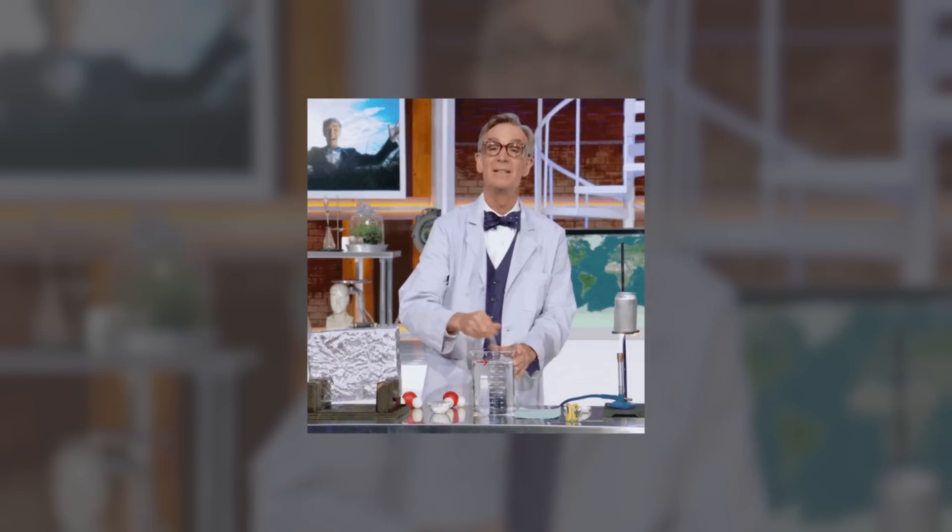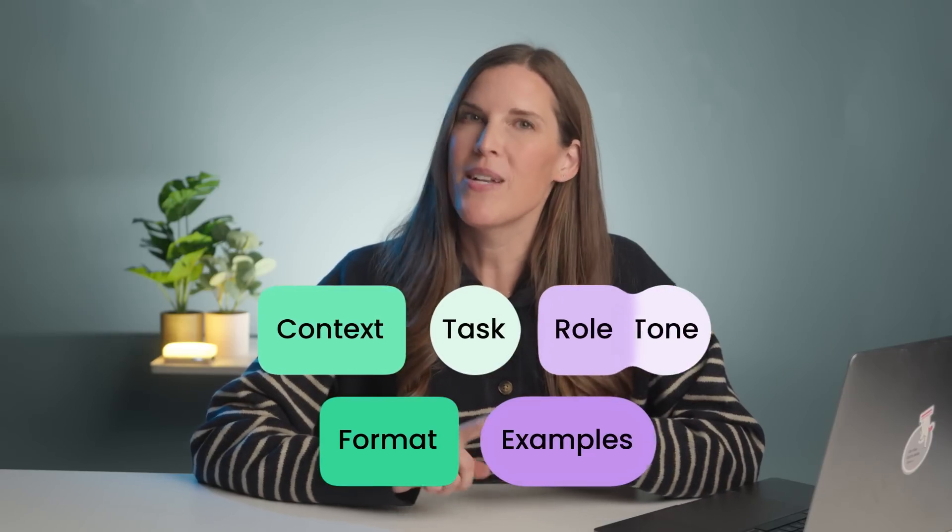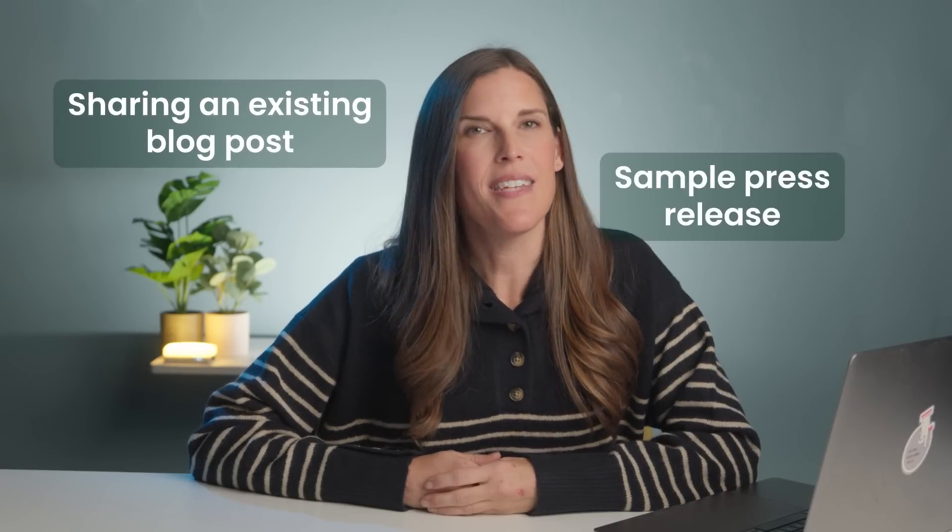Now that we've got the basics covered, let's talk about how to improve your prompts and make them more specific — this is where the intermediate level comes in. You start adding more layers to the formula to further guide ChatGPT and get better results. Our intermediate level prompt looks like this: context plus task plus format plus examples plus role plus tone. One of the most effective ways to guide ChatGPT is by providing specific examples of the kind of content you want it to produce — sharing an existing blog post, a sample press release, or ad copy you admire, giving ChatGPT a reference point for style and format.